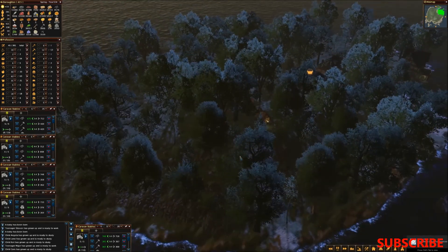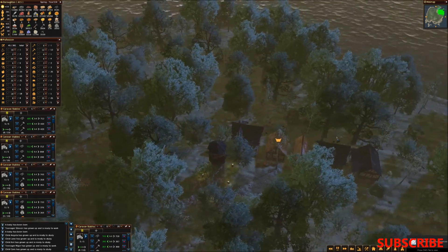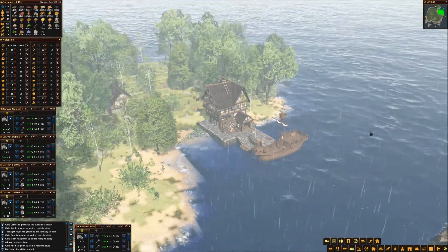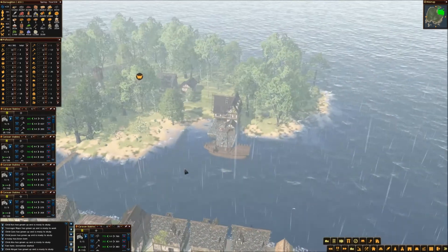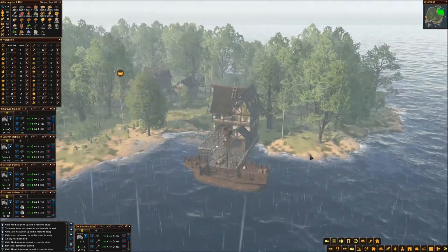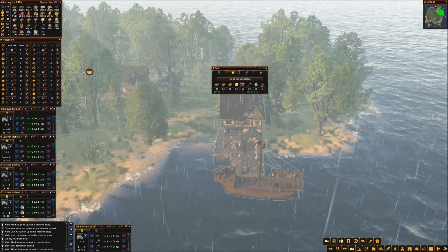This whole island is eventually just going to come down. I've already taken down a couple of towers, the forester's lodge, a couple of gatherer's huts, and a sawmill. I also built another port, but I'll have to relocate it because right after I built it I decided I'm done with this island. We're going to take everything down, disassemble the bridge, and be done with it.